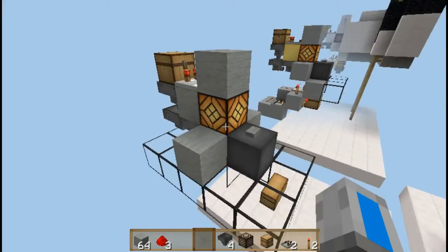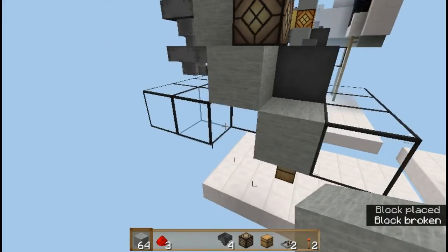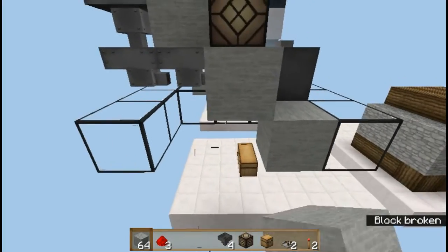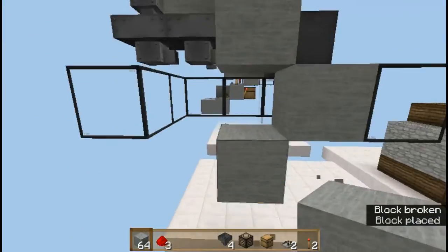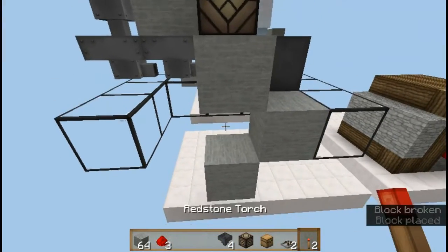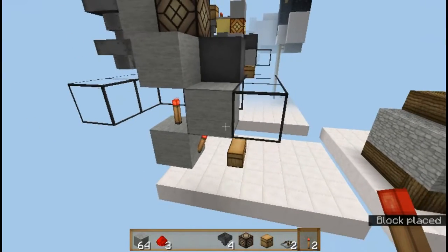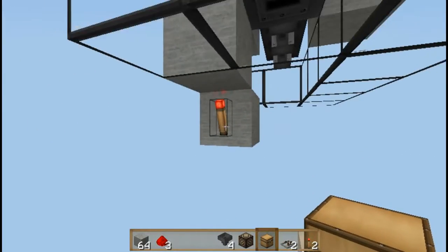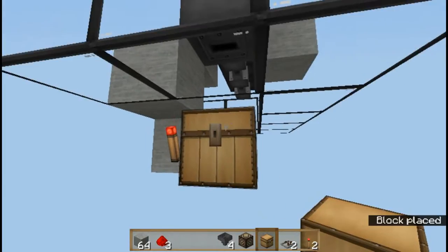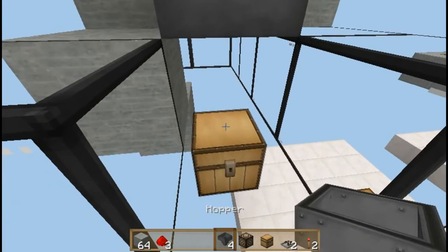Second up is the payment system. To make this you need to place a solid block over here, break some ground, and place another solid block over there. You can place a redstone torch over here and over there. You can now use this torch to place a chest next to it, and then place a hopper facing into this chest.